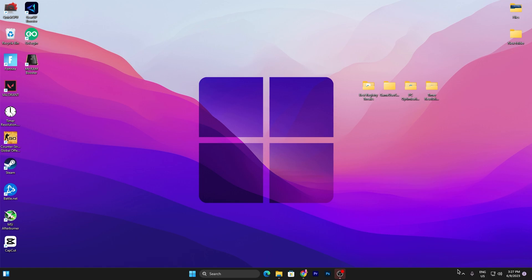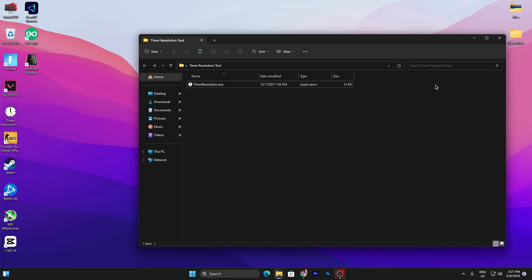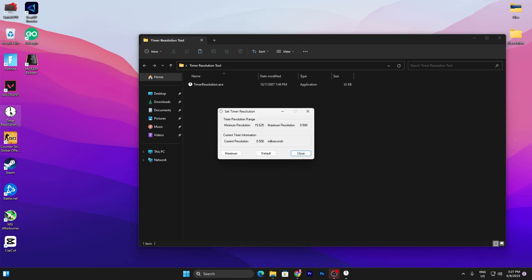Now go to the next step. Here we find the Timer Resolution tool for reducing input delay. Drag and drop it onto your desktop, open the application, and set it to Maximum for the least input delay from your mouse and keyboard in Fortnite. Then minimize the application and launch Fortnite for the lowest input delay.